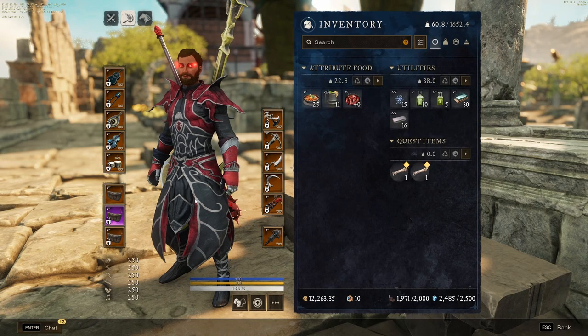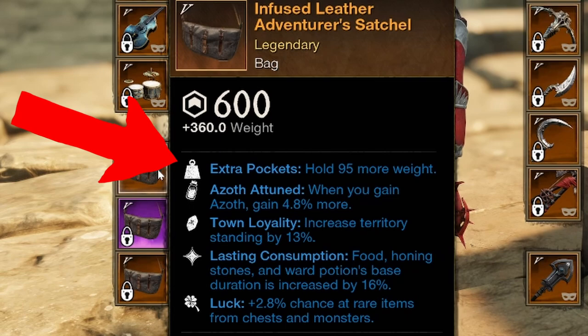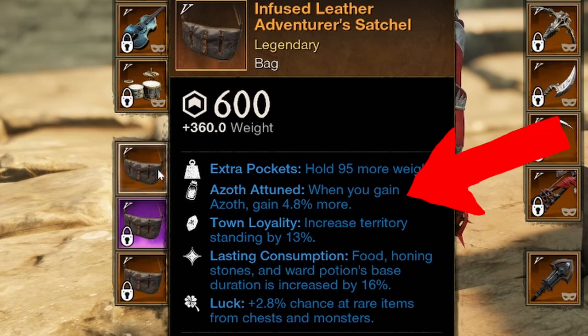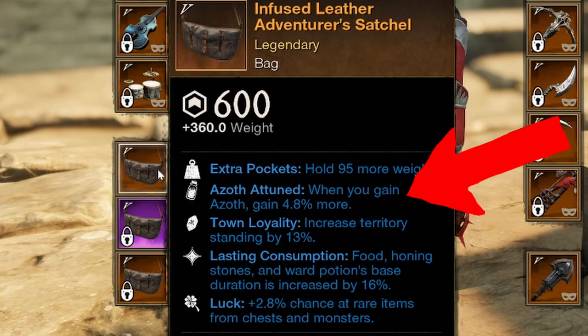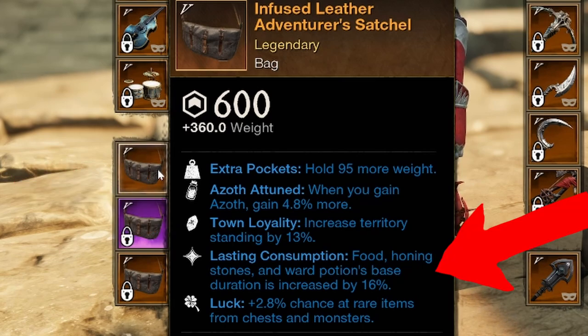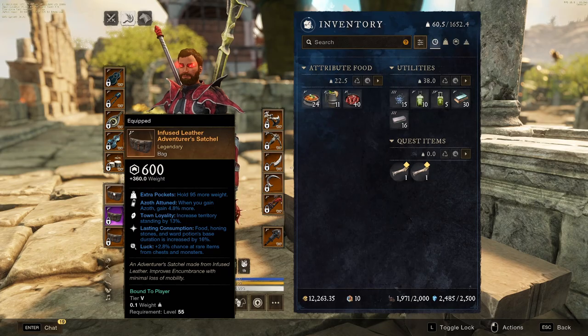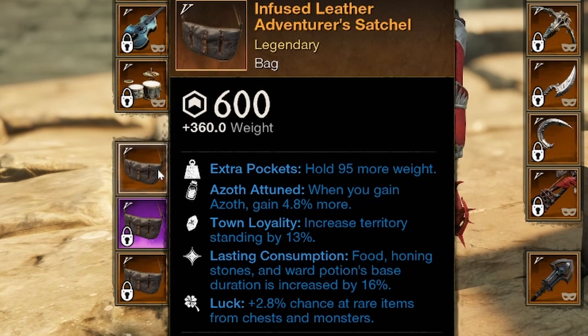We're down to the last couple tips. For your bags, the perks you want are: extra pockets so you can hold more stuff; Azoth attuned so you're getting more Azoth from activities; town loyalty to increase your territory standing; lasting consumption, which is major — it increases the base duration of food, honing stones, and ward potions by 16%, meaning food that normally lasts 40 minutes will now last an hour, saving you a lot of money; and luck, to increase your chances of getting purples, greens, blues, and golds out in the world.